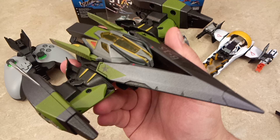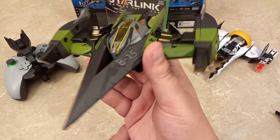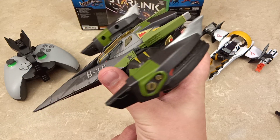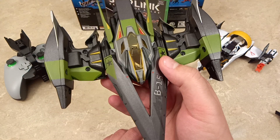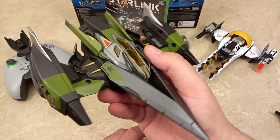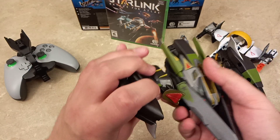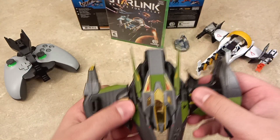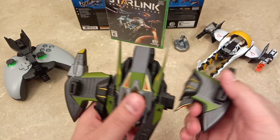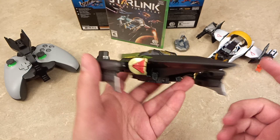For my personal preference, the two exclusive ships are my favorite by far. And we'll be doing an unboxing of the Scramble, which is also a Target exclusive, very soon. This looks really awesome. See how they look upside down here — that actually also looks pretty neat and pretty cool.